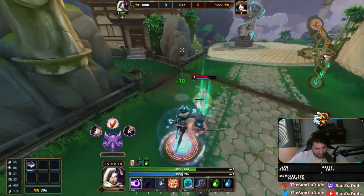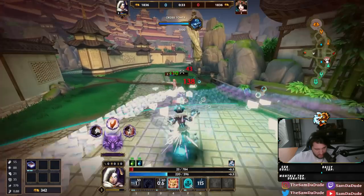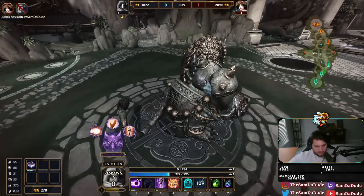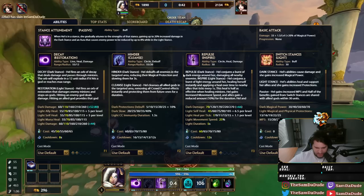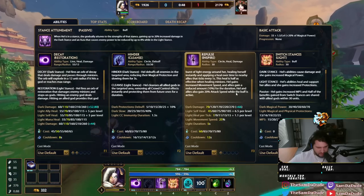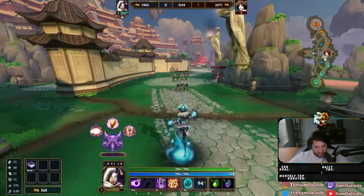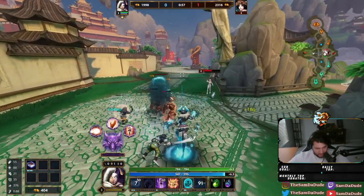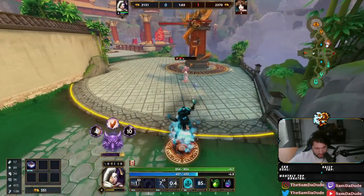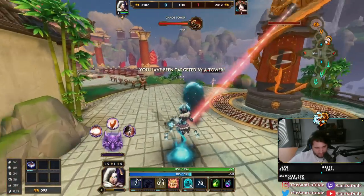And on top of that, there's more. The heal gives you 20% attack speed. It gives you 20% attack speed. Now, there is another buff they did for Hell, but obviously it can only be used in Conquest — and it's that whenever you hit someone with your Light Stance 1, it actually gives you mana back. It's pretty insane.